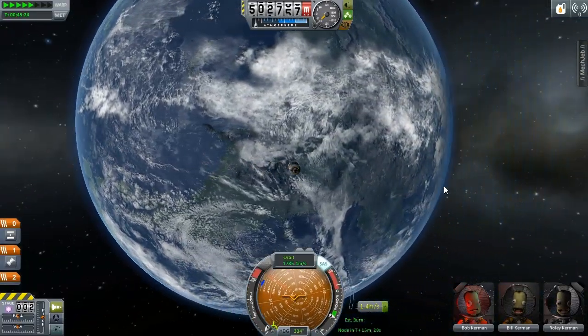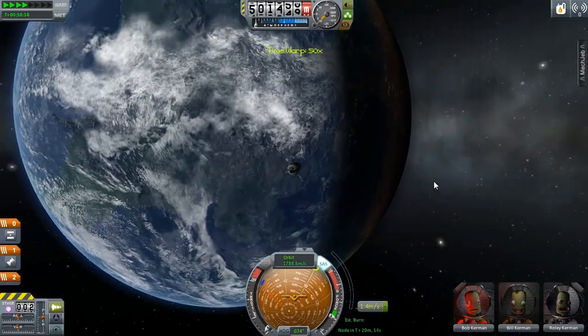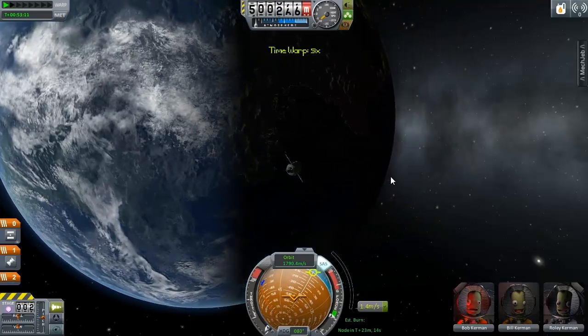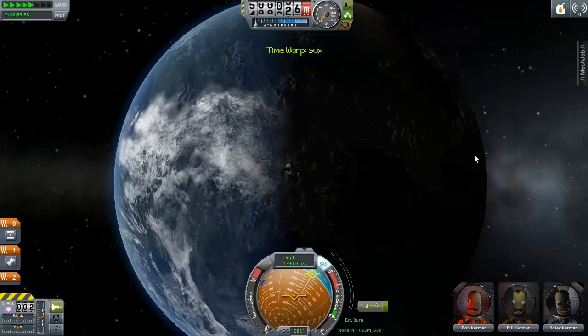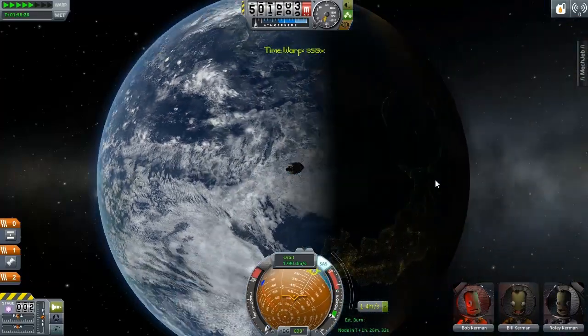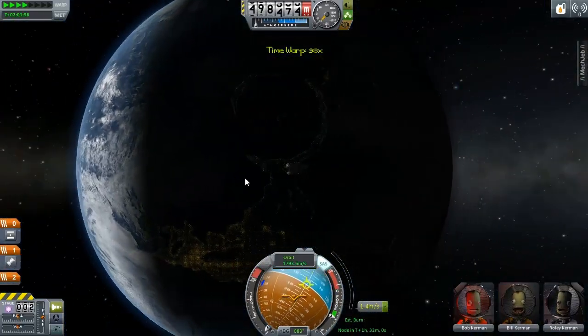But as we fast forward here, we will take a look at the lights at night on Kerbin. We are coming around here — I went a bit too fast. We are going to have to do another orbit. As you can see, you can see the grids of lights starting to light up and stuff like that.